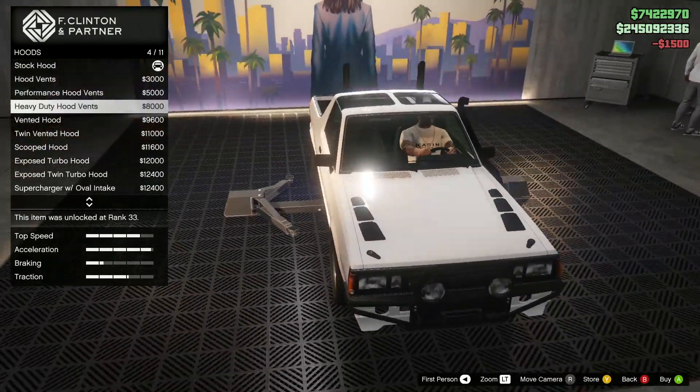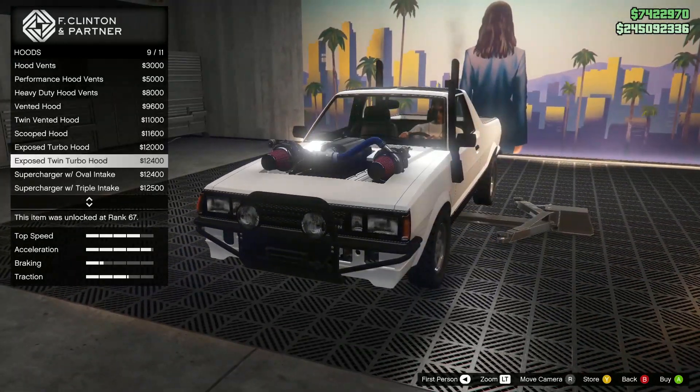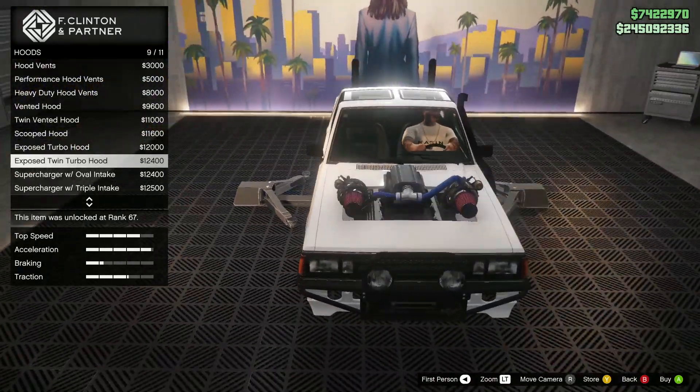For the fenders I'm going to go with the ram snorkel — this car looks like it's really made for mudding. For the hood, I'm going to go with the exposed twin turbo hood.